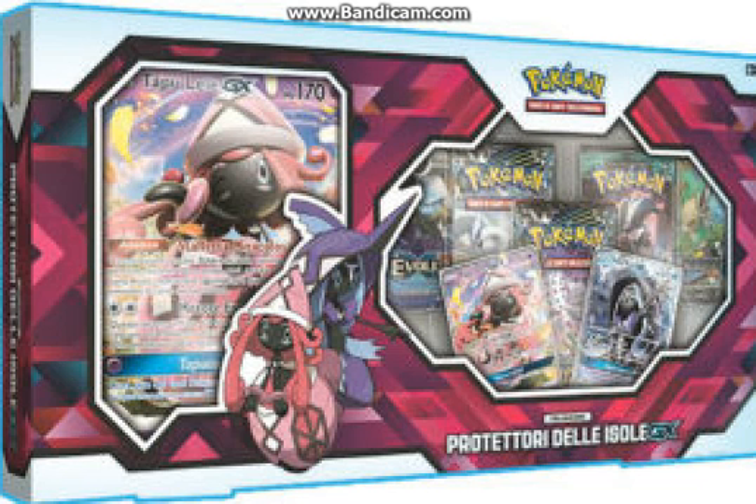We also cannot see the retreat cost, weakness, or resistance. Those things don't matter, but what does matter is the set number, because this is likely to be an alternate art — where it just says, like, Guardians Rising 60 or whatever the number is. It'll have an 'A' by it and a weird yellow 'A' next to that, which means there's an alternate reprint and it gains the same legality as the old versions.